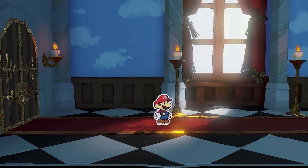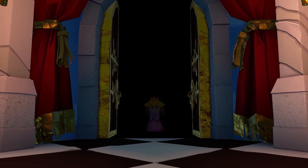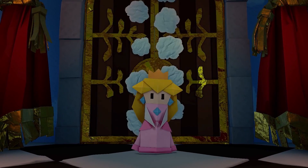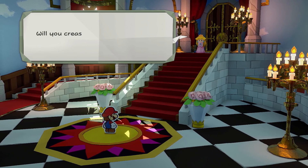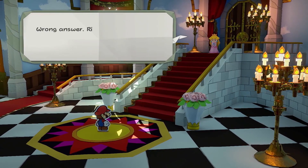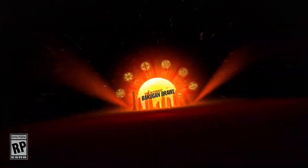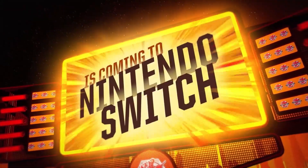Nintendo didn't only show Paper Mario — in fact, they actually hyped up a third party game, and a lot of people got excited for that. We haven't seen much from Nintendo and don't know what's coming out for the holiday season or next year. After they showed off Paper Mario, we got a trailer for Bakugan Champions of Vestroya, and for about 20 minutes they showed off gameplay.